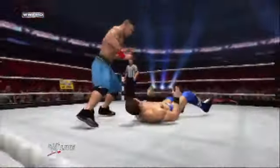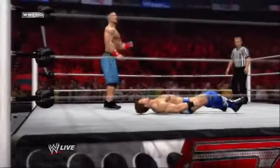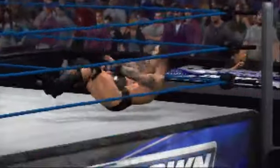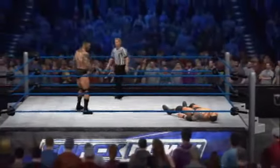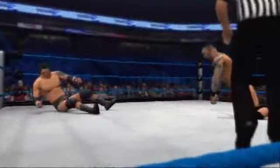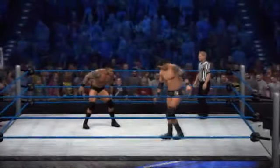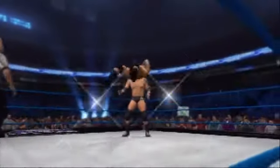Choose wisely though, this one time used ability is only available at critical damage levels. Setting up your dramatic finishing move has never been easier with the all new wake up taunt. In WWE 12, you can now summon your stunned opponent up from the mat so they stumble right into your clutches.